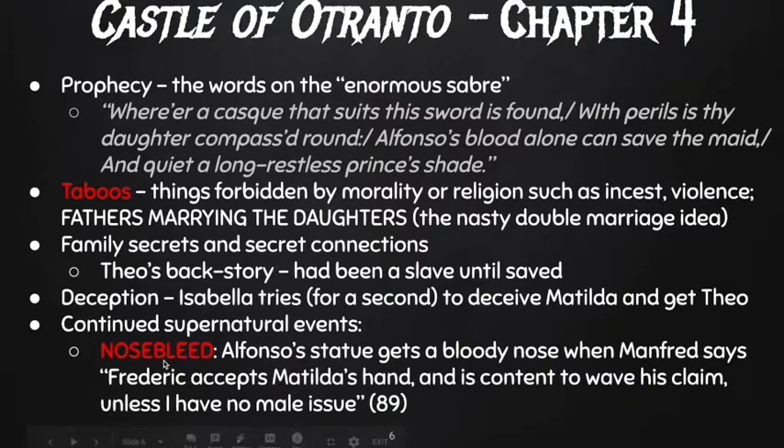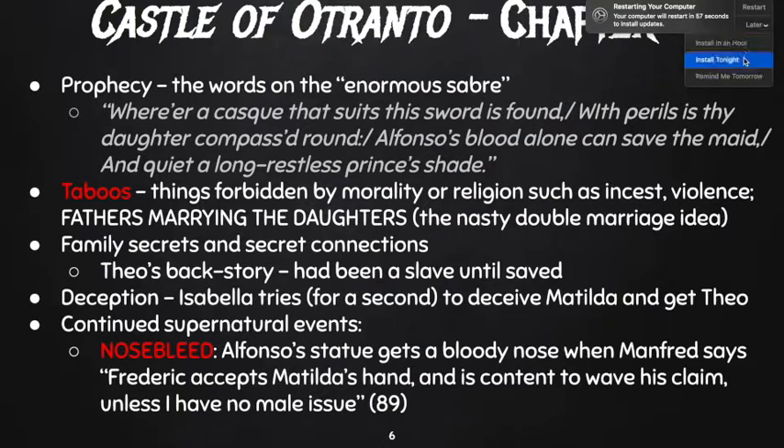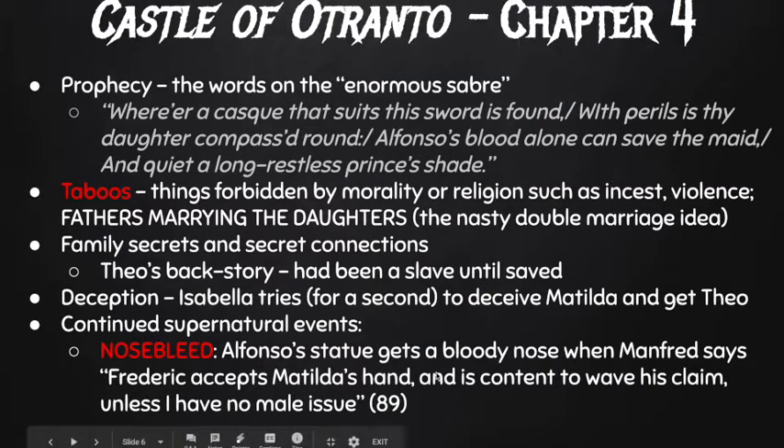My favorite supernatural event in all of literature is the nosebleed. Alfonso's statue gets a bloody nose when Manfred says Frederick accepts Matilda's hand and is content to waive his claim unless he has no male issue. Right when Manfred and Frederick are about to agree to the double marriage and give up the quest for righteousness, that's when the statue objects and gets a nosebleed. The restless Prince Alfonso from the dead is saying revenge will be had — so goofy.